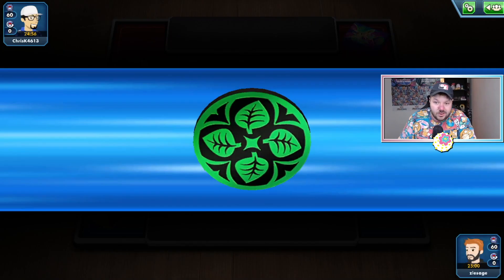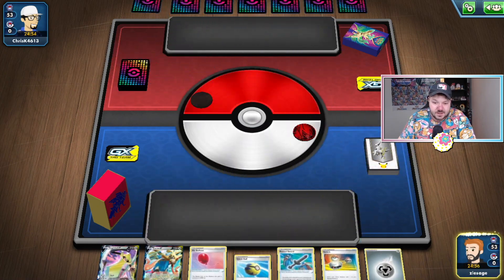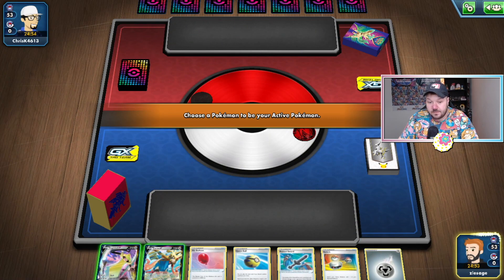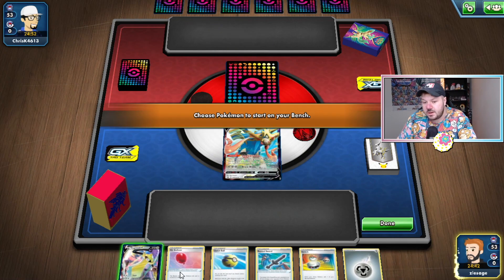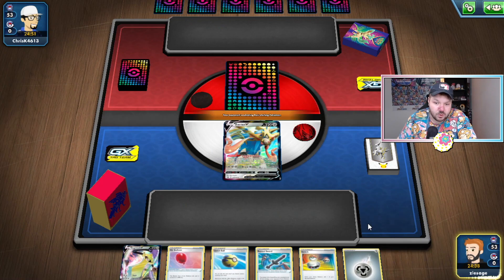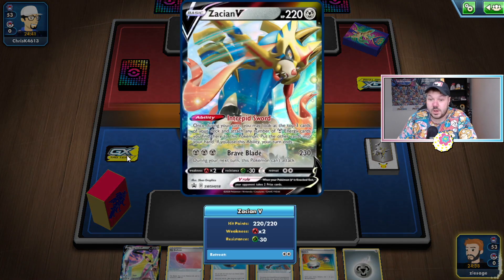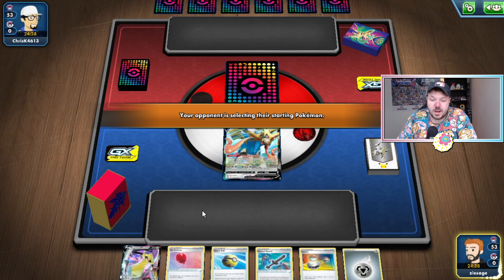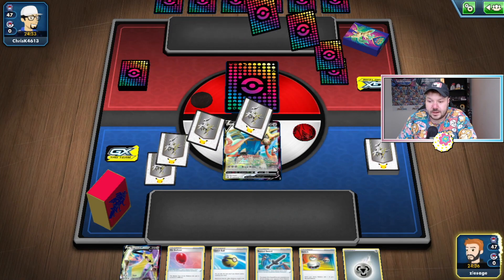We're letting Chris K call the coin flip, and we lost the coin flip. Hopefully we get to go first — we want to go first with our deck. For the most part, a lot of decks want to go second in this format, which makes ADP well-positioned. This hand is actually pretty good. I don't know entirely which Pokemon I want to start with because of the Air Balloon situation, but I do have access to Switch. So I think I'm going to go into this Zacian V. Remember, you can't attach Air Balloon and Rusted Sword to the same Pokemon — you can only have one tool attached per Pokemon.